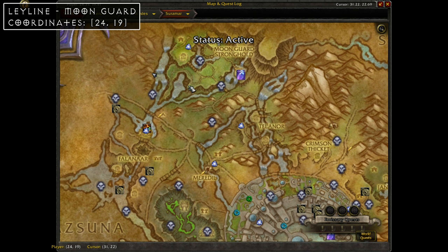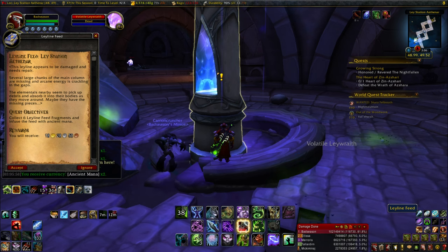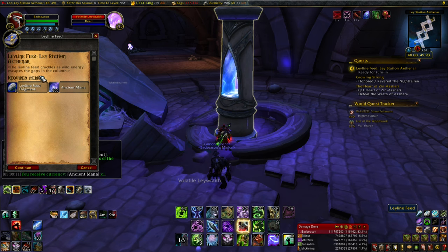To the southwest right beside a river at coordinates 24, 19 is the entrance to a cave containing the Moon Guard Stronghold ley line. The actual ley line is in the middle intersection, and to activate it you'll have to kill the nearby wraiths, turn in some of their drops, and spend 200 ancient mana.